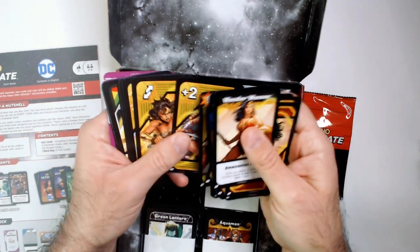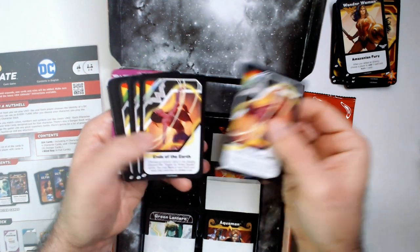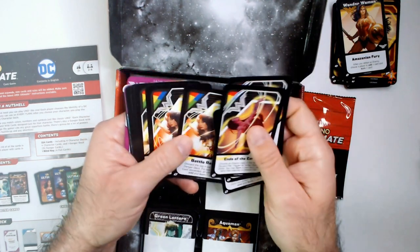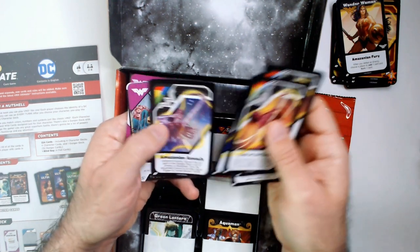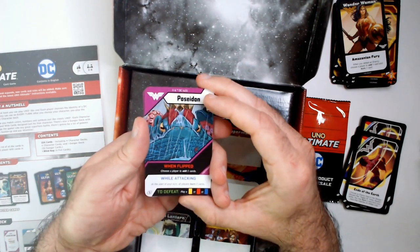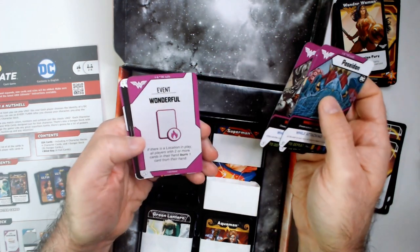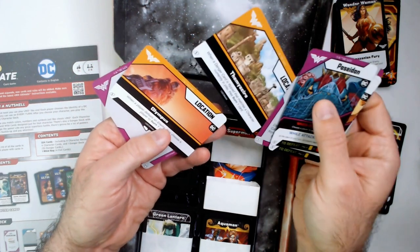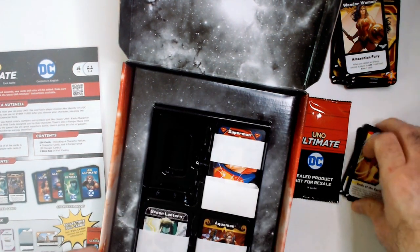There are action cards and these are her power cards - got Into the Earth, a couple of those, Battle Rage, Pride of the Amazons, Amazonian Assault. And these must be the bad guys: Poseidon, Cheetah, Hades. You have an event, some location cards - Mascara, Olympus - and a Wrath event. That's kind of cool, I like that.